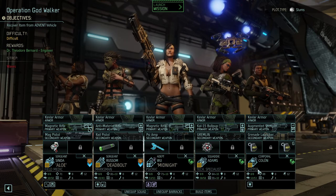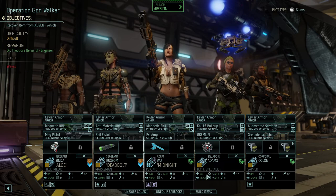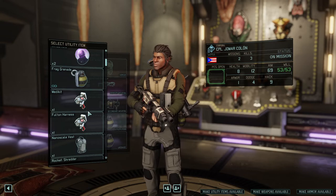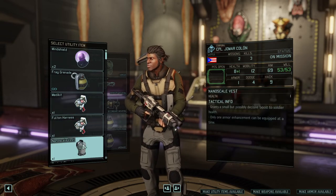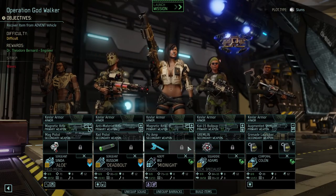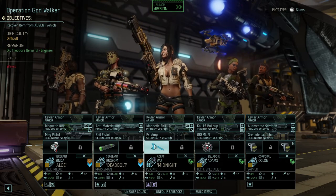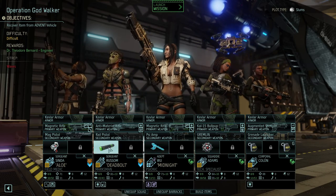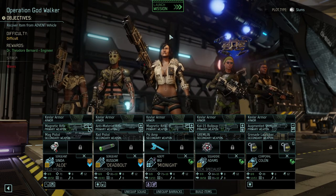We are bringing Aloe as a field medic, Deadbolt marksman, Midnight psionic, Atoms tech specialist, and Colon - probably a sapper. I don't know if we lost our frost bomb when our guy died last time or if it's out on a covert action. I really hope it's out on a covert action because it's the only one we get. We're bringing a skull jack, venom rounds, a mimic beacon, and a medkit.